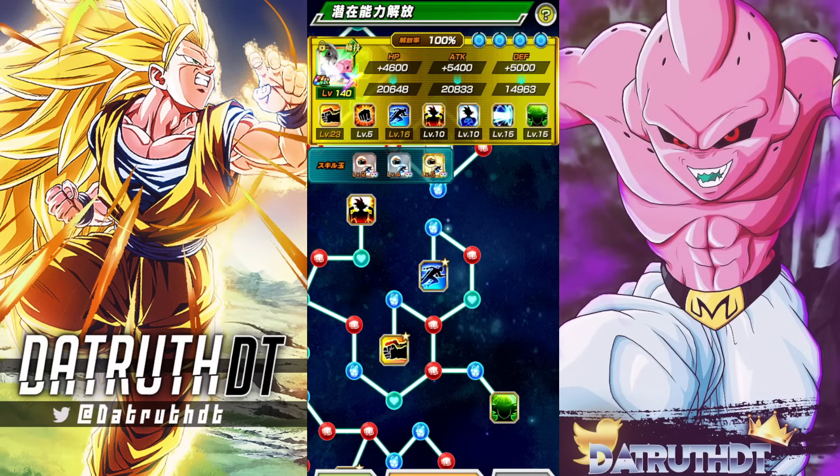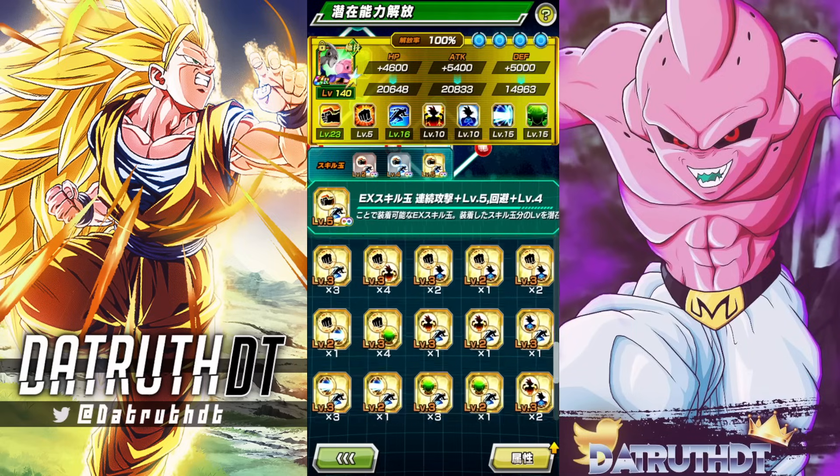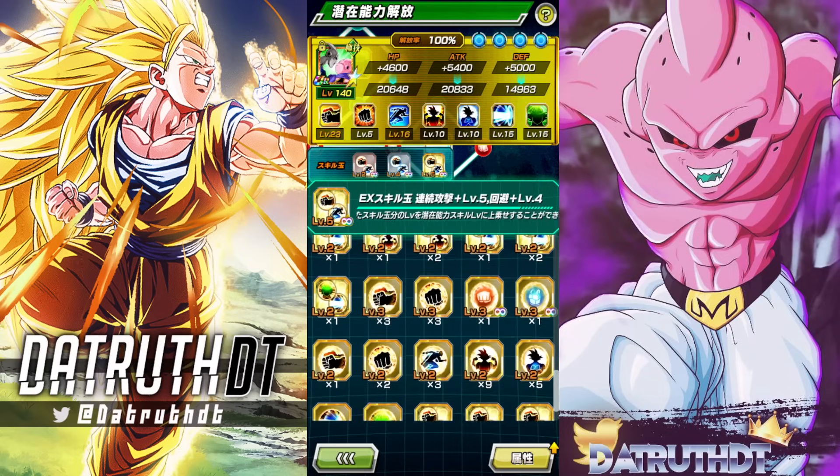Based on the high levels of damage reduction this character has at every step, I do think a couple of key defensive equips could be good. In particular, it would be the bronze slot — I have a gold level three defense for Boo Saga, it's 900 defense.